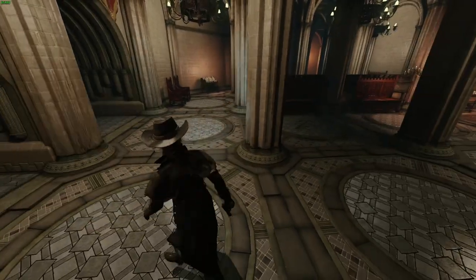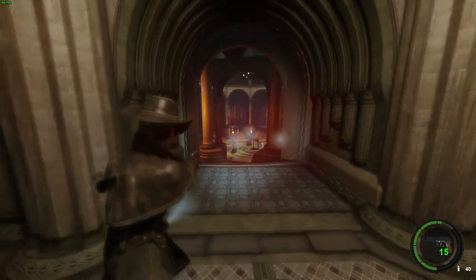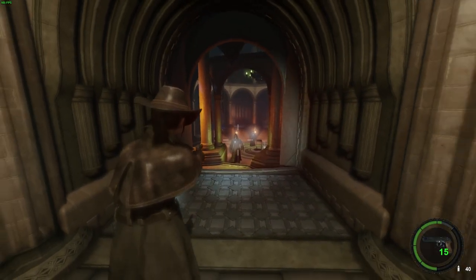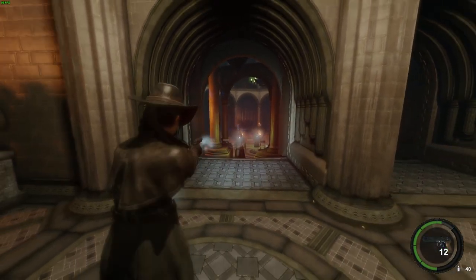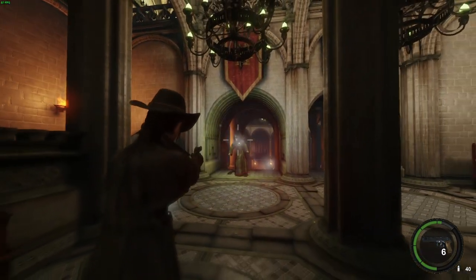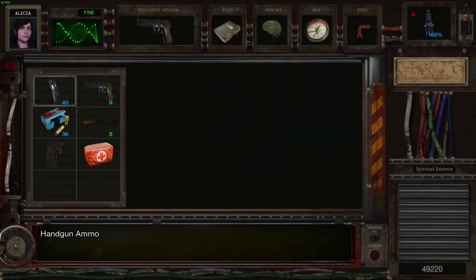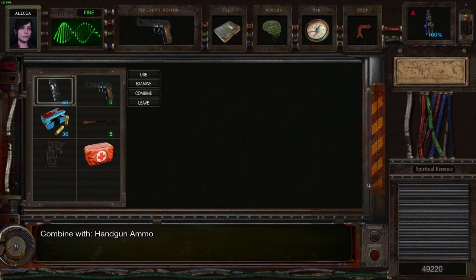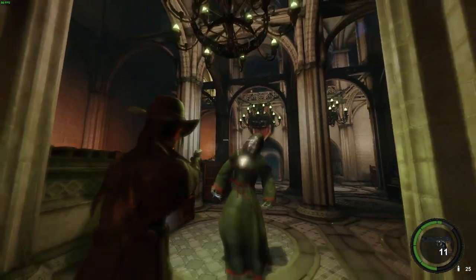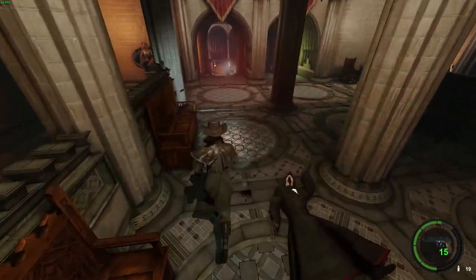We've got the handgun bullets. I guess we could do some chip damage with these guys — just see if we can't dump out some of this handgun ammo. If we can take these guys on one at a time, that would be rather wonderful. Because there is a lot of enemies here, and if I can take at least one or two of them out with a handgun, I'd be a happy chap.